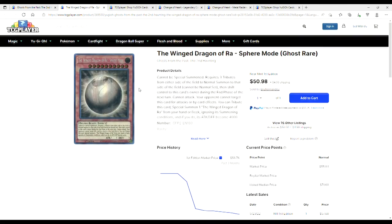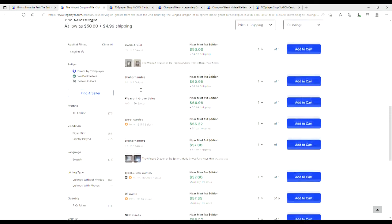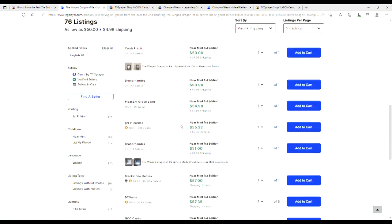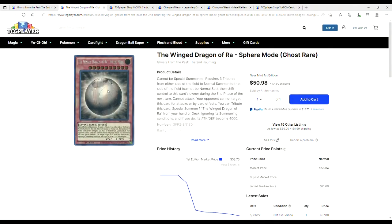Borrelsword Dragons are 55 — cheaper than Dark Armed Dragons. You can slowly creep up to 60. You can get a Borrelsword for 55 — that's not bad. So that's 155 or so, around 200 for a playset. That's really not terrible. Get your Borrelswords while you can.